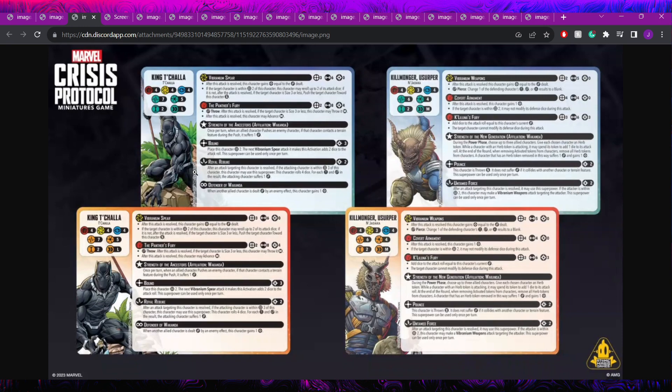Next we have Killmonger Usurper — four, three, four defenses with six stamina on both sides, coming in at four threat. He's lighter than T'Challa. His first attack is Vibranium Weapons: range two, five dice builder with a wild pierce — seemingly the same as the original Killmonger's. He also has Covert Armament: range four, four dice gainer, and if the target is within two it cannot modify its defense dice during the attack.